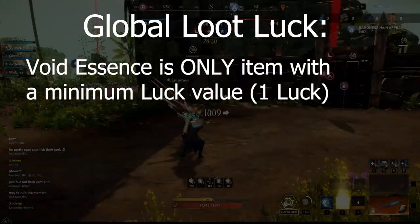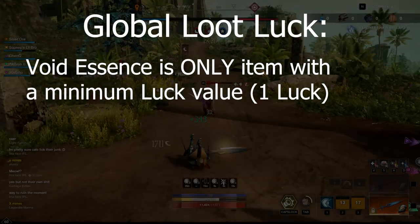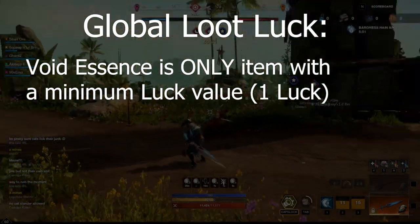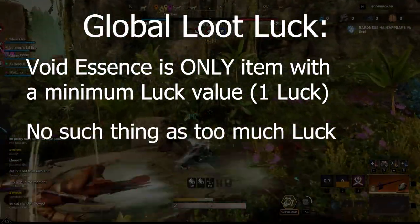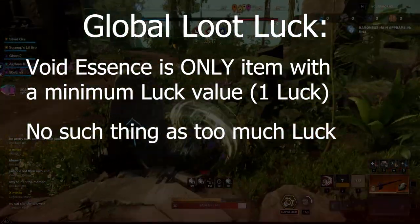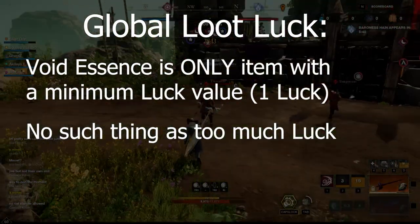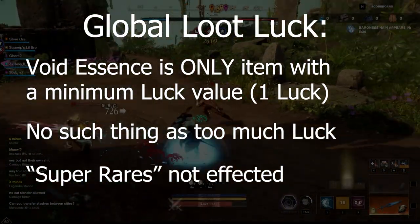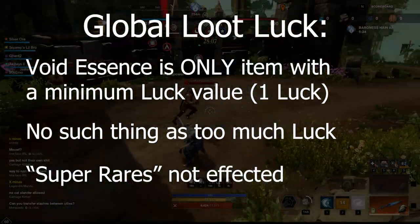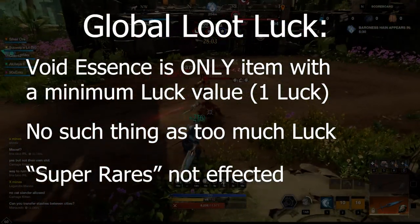Unlike gathering luck, there is no minimum luck value in order to get any of the global loot items — except for void essence, which has a minimum luck value of 1, which is very low. There is no such thing as too much luck or a luck sweet spot; no matter how much luck you have, it will not lock you out of getting certain drops. Finally, super rares are not affected by your luck — items like the slice and dice have a very low drop rate from a ton of different random things in the game.